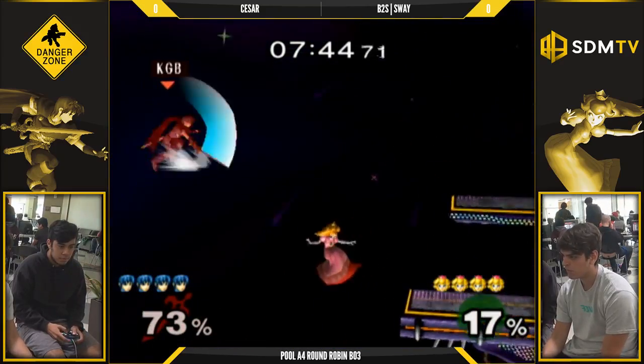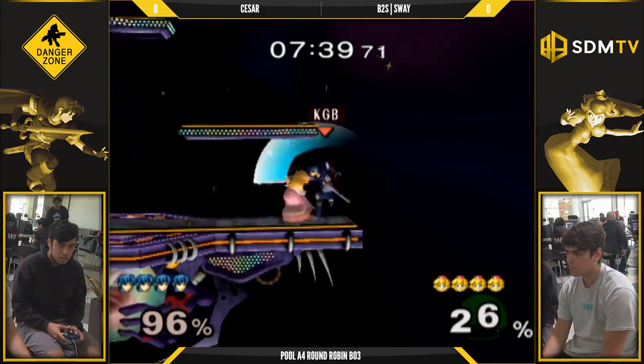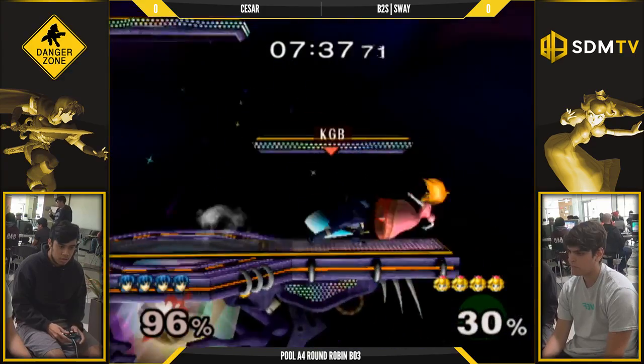So things that you're going to look for in this matchup: any possibility to get a turnip. Sway does not pull as many turnips as you'll see some of the older Peaches do.